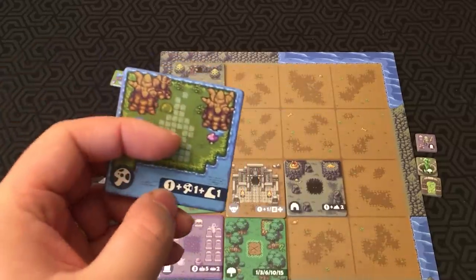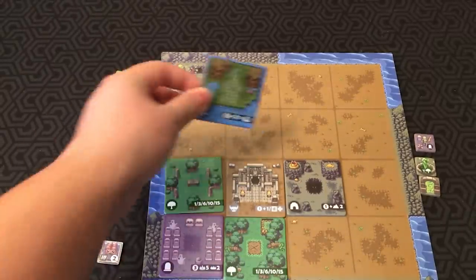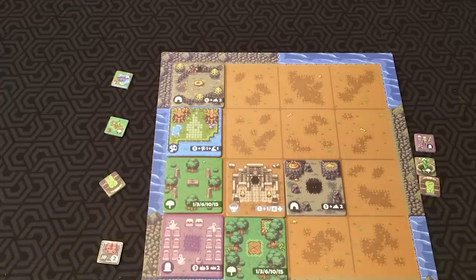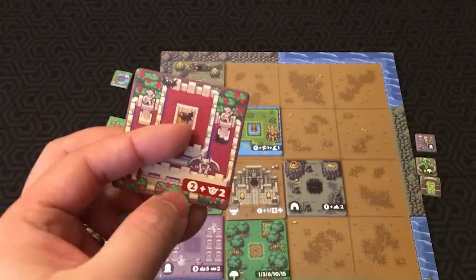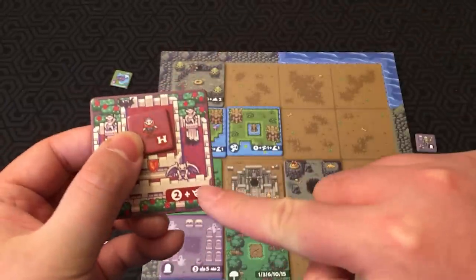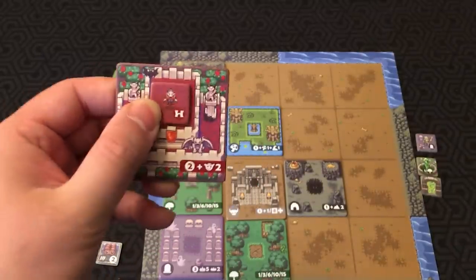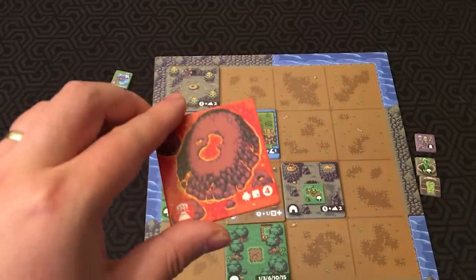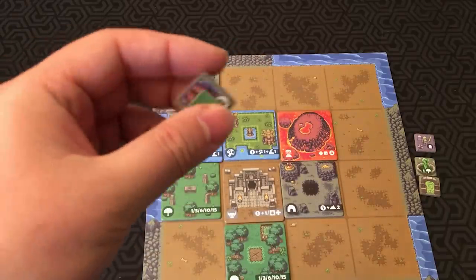Swamps are worth one base point each, plus one additional point if it borders a watery edge, and one additional point if it's next to another swamp tile. So a swamp next to a water edge is two points, but if you place another swamp next to it, now it's worth three. Castles are worth two base points, and if you match it with a vampire token, that's two extra points — so four total. Volcanoes are worth four points, but when you place one, you destroy all bordering monsters and minibosses, which return to the bag.